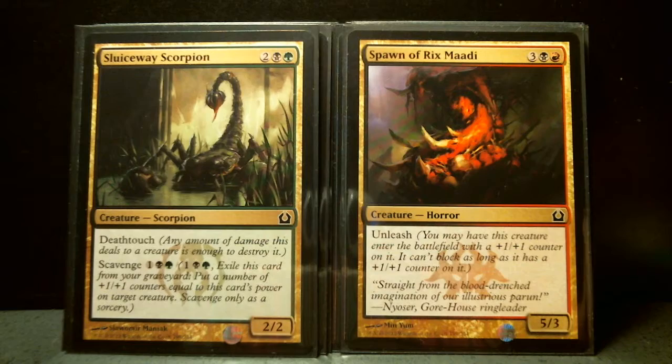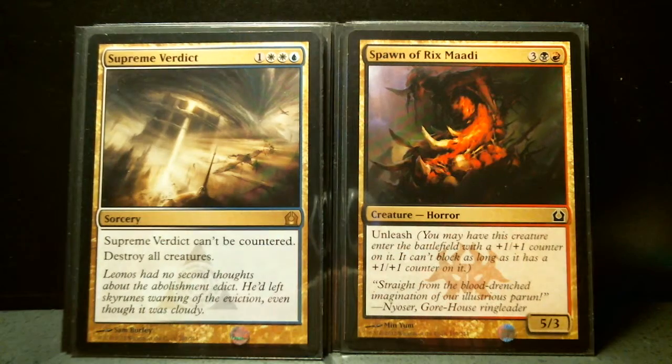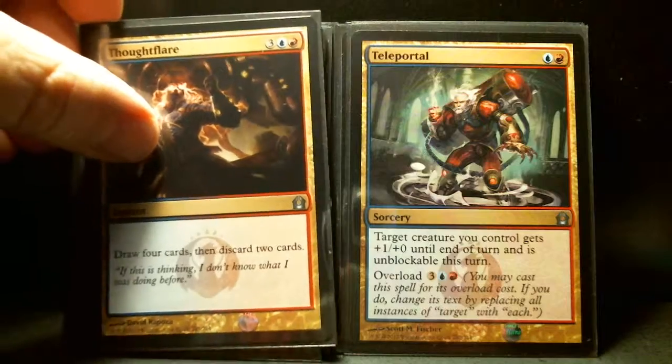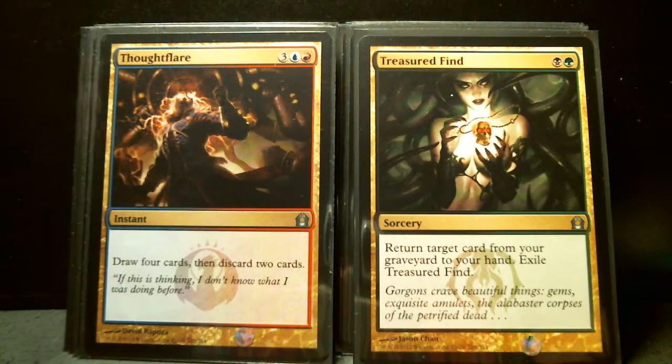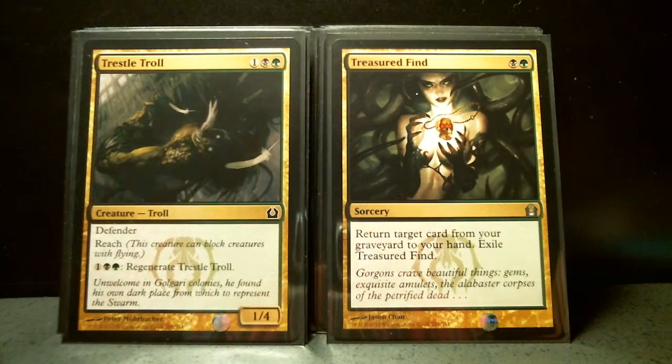Spawn of Rix Maadi. And if I remember correctly, Sphinx's Revelation, which I do not have, is fourteen. Supreme Verdict. Teleportal. Thought Flare. Treasured Find.